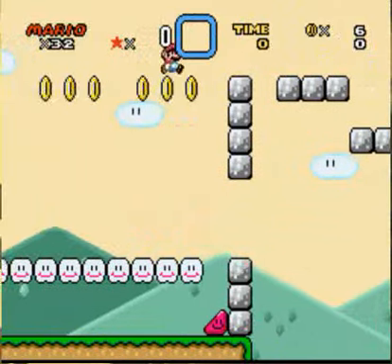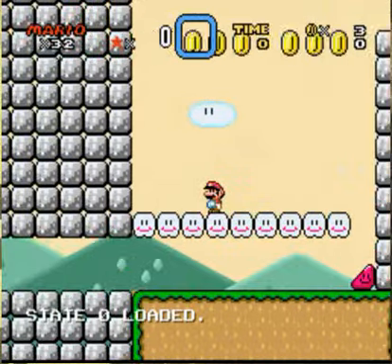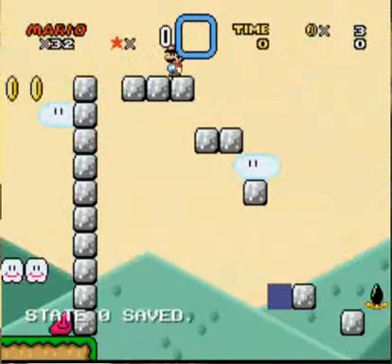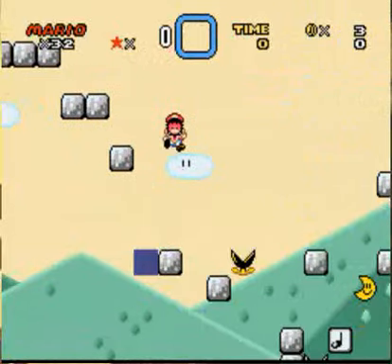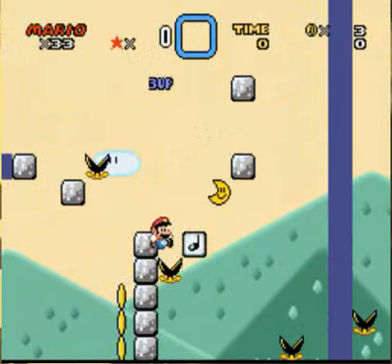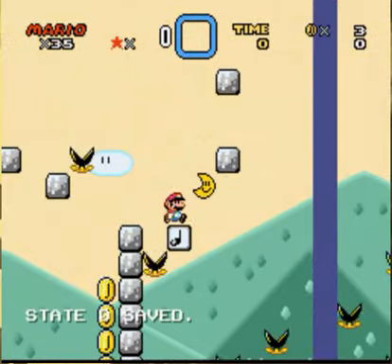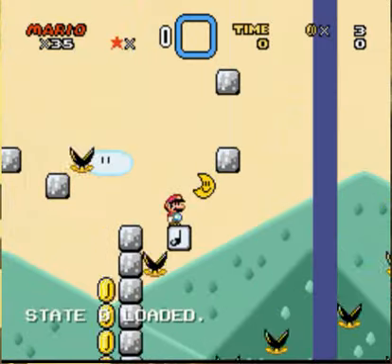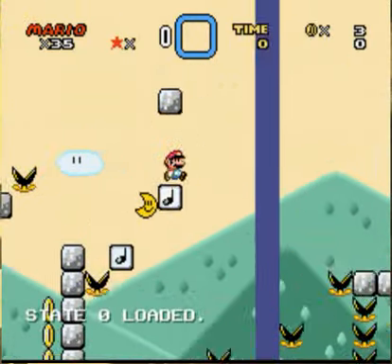So basically guys, this is a little hard to figure out, which I don't really mind — I like to have a good challenge once in a while. Also, you guys basically die if you jump on that block down there, I don't know why. Yeah, I'm gonna get to the point of what part I'm actually having trouble with.